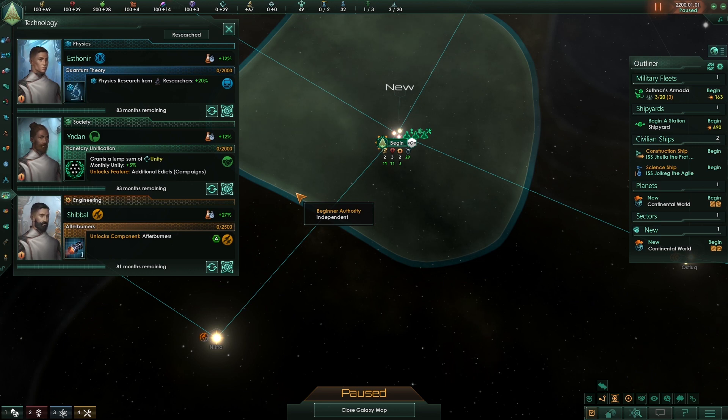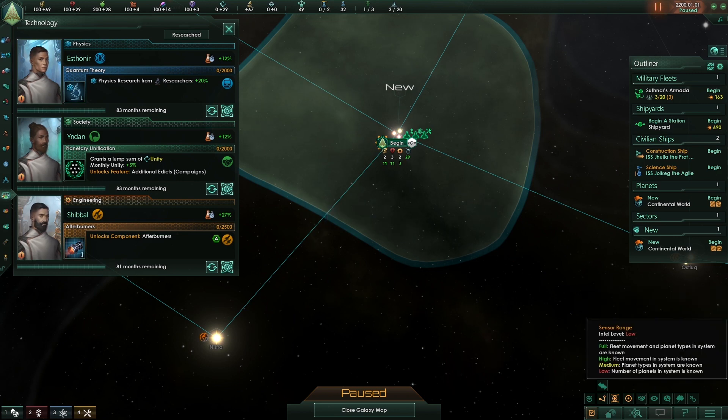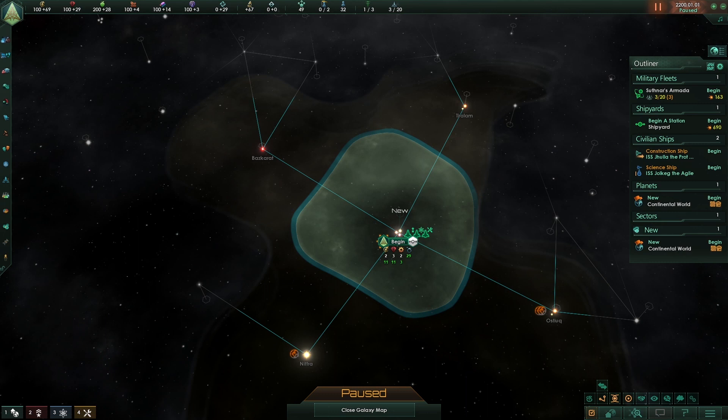Now these technologies I just picked may not show up for you — that's okay. Just try your best to pick something that will increase your resources or give you a decisive advantage over other empires like a new weapon type, starbase type, or new research alternatives.